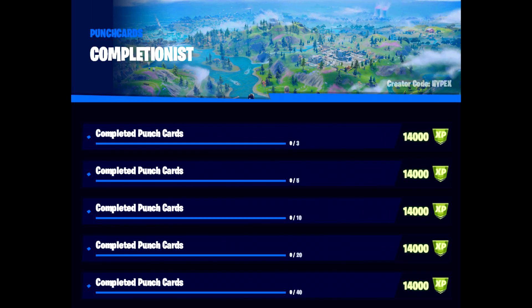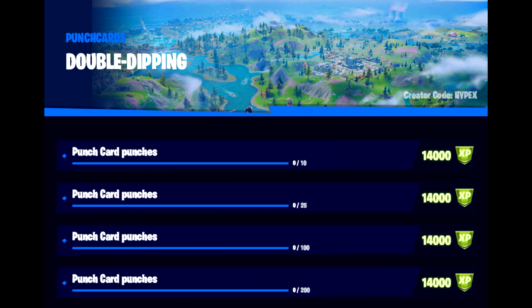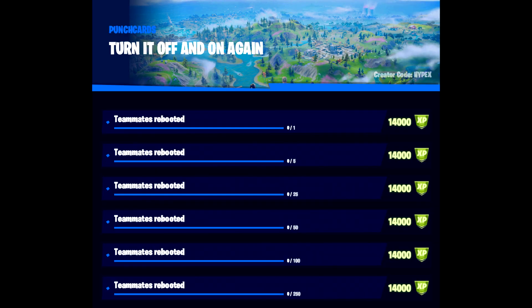Next we have Completionalist — this is completed punch cards, so as you complete punch cards you complete this punch card. We then have Double Dipping, which is punch card punches, quite similar to the last one. We then come to Turn It Off and On Again, which is teammates rebooted — when your teammate goes down, you take their card, go to a reboot van and reboot them. We then have Back On Your Feet, which is about reviving teammates while they're not fully eliminated yet, only knocked.